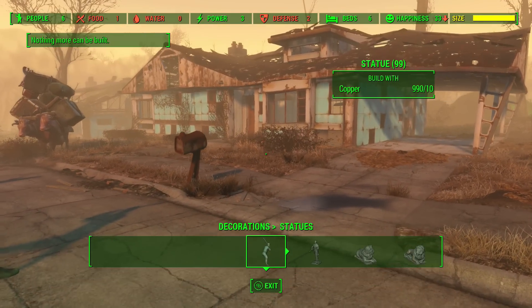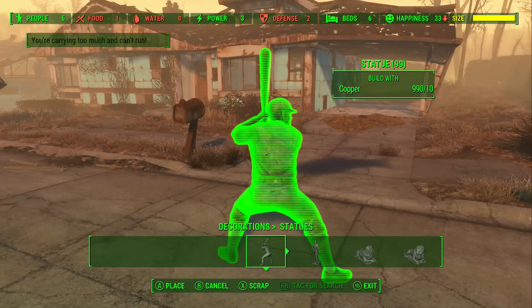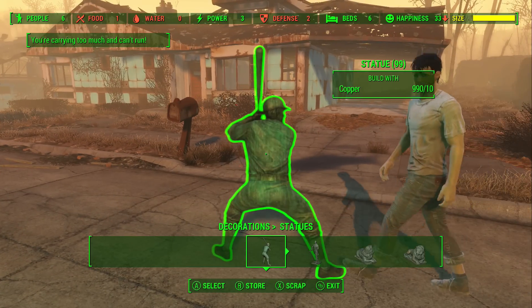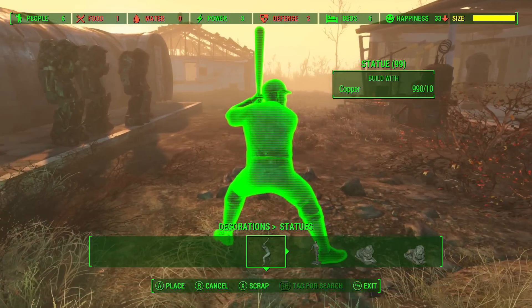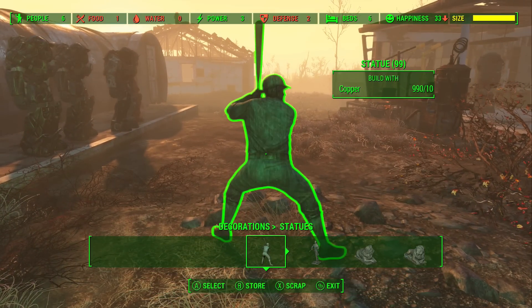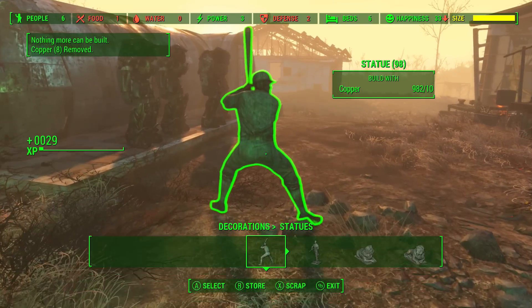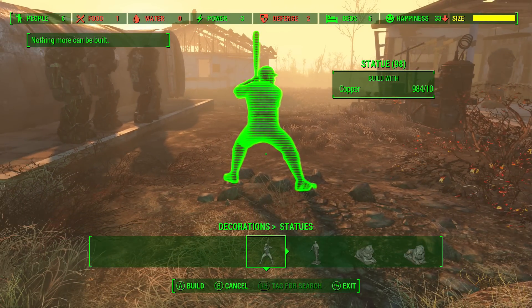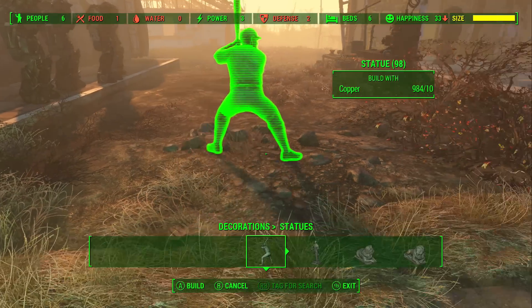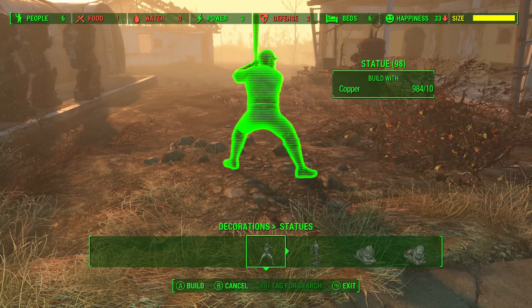So now once you have it like that, what you want to do is spam just two buttons. One button is what you press to actually create the statue, and the other is what you press to scrap it. On Xbox One that's A and then X, and on PlayStation it's X and then Square. Let's go ahead and get a demonstration of spamming these two buttons to get mass amounts of XP.